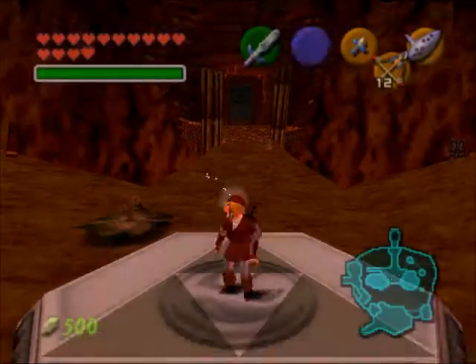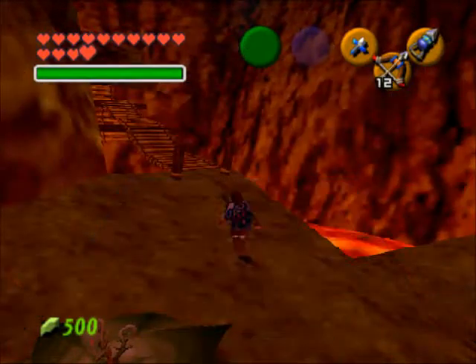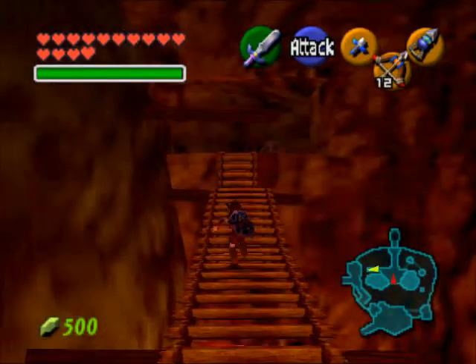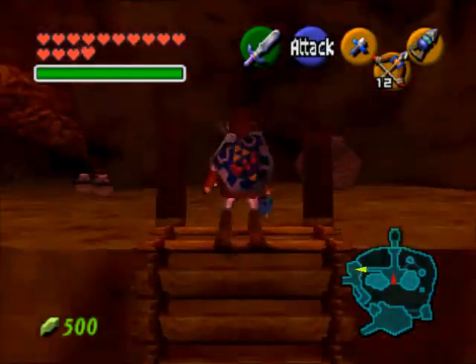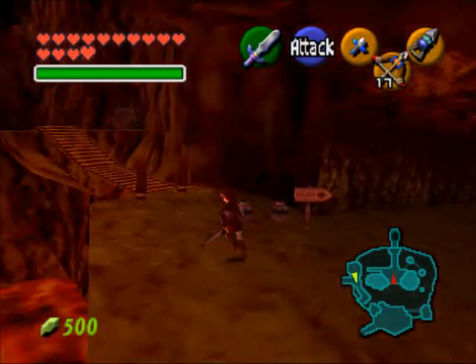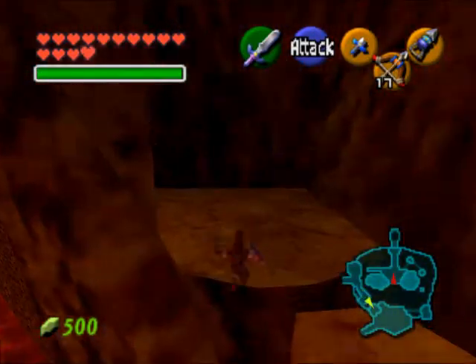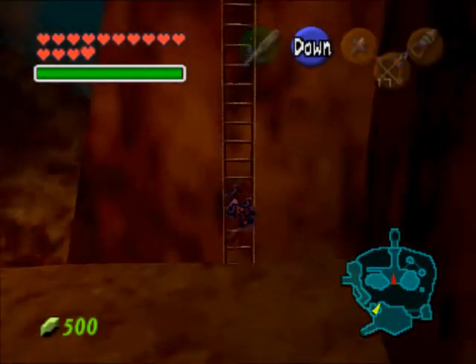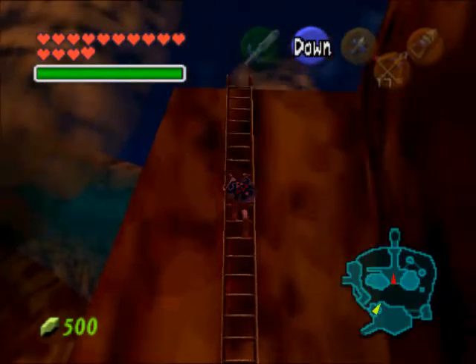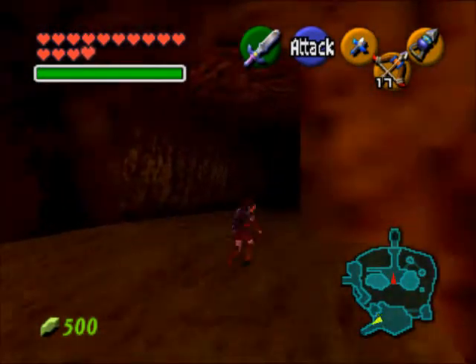This is the fastest way I know how to get there. You can't warp there later, but this is one of the fastest ways. You'll need your hookshot. Basically, you're going to go the same way we went earlier, but we're not going to go through Goron City if we can help it. I think we can get all the way up to the Death Mountain Trail — there's a ladder here. If you go right here, this will take you to where Biggoron is.